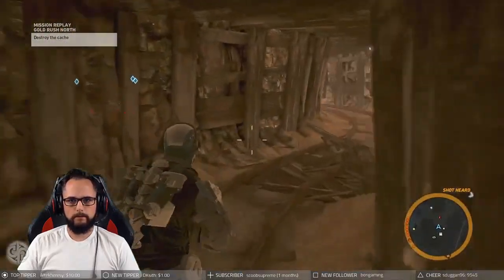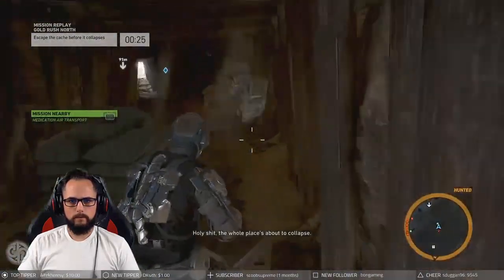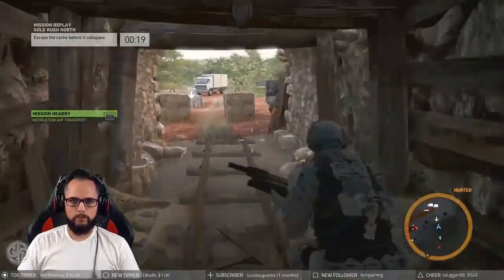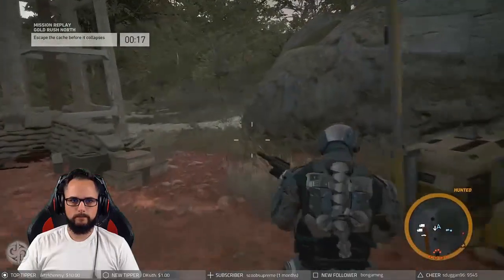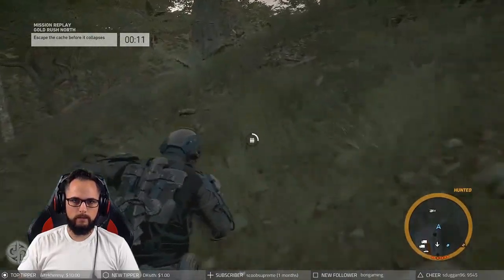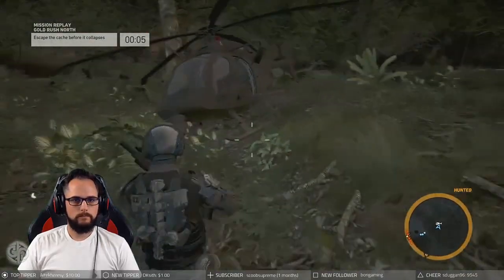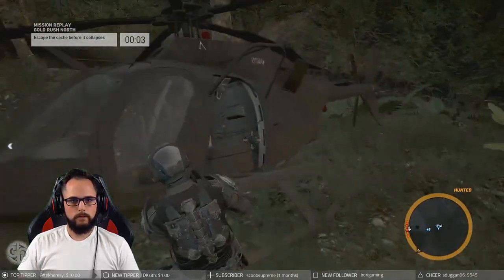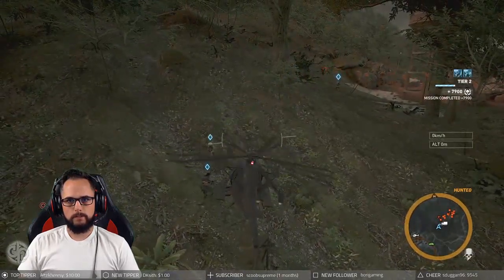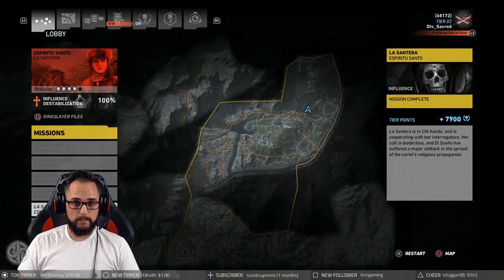We've got to get out of here — the whole place is about to collapse. Shoot, shoot, throw a grenade, and then run like heck to get out of there. I don't want any of those tangos we spotted earlier to find us. Go ahead and get in the helicopter and get ready to take off. The next and last mission I like to do at this time is La Centera.